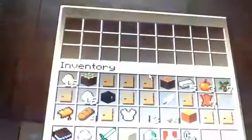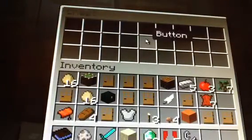Now we come to the doorbell, which works like an actual doorbell — pretty cool. You need a note block and a button and you've got your doorbell.